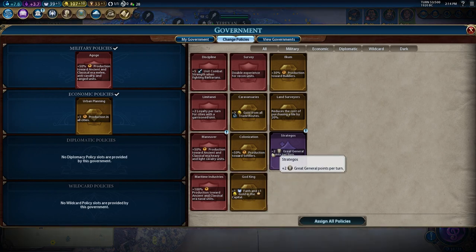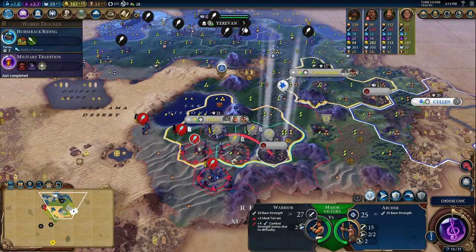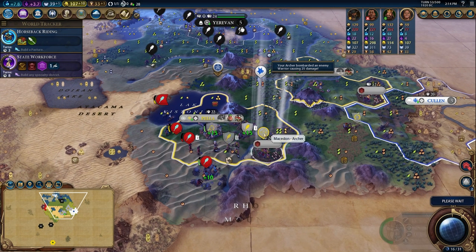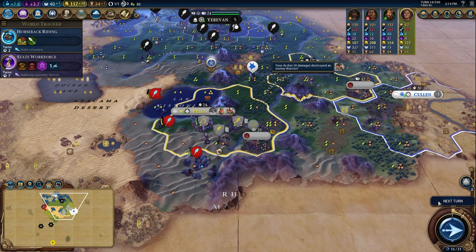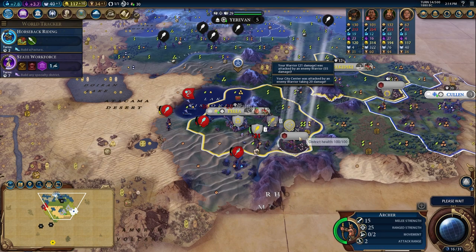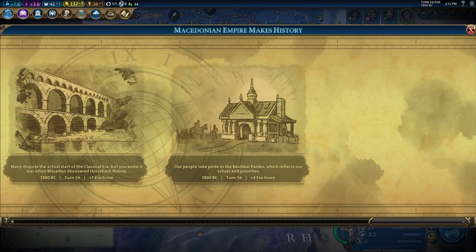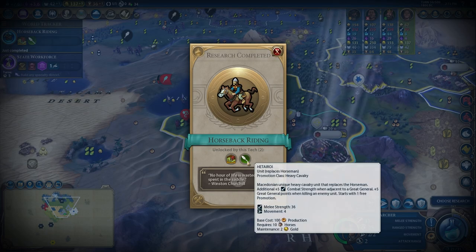I made a very important policy card change here — I wanted to run the card that gives extra production towards heavy and light cavalry units in the ancient and classical era, because I really want to spam out some Hetaroi, which is the unique cavalry unit of Macedon, because that unit absolutely melts people early on. Switching in this card means I'm going to be able to produce those units a lot faster, and that is going to shorten the time until I'm able to attack Scotland, which means they'll have a lesser chance of being able to build walls. Conveniently, on the same turn I finished my Basilicoi Pythes in the capital and also finished horseback riding, which meant I could get out a few Hetaroi and immediately start attacking Scotland.